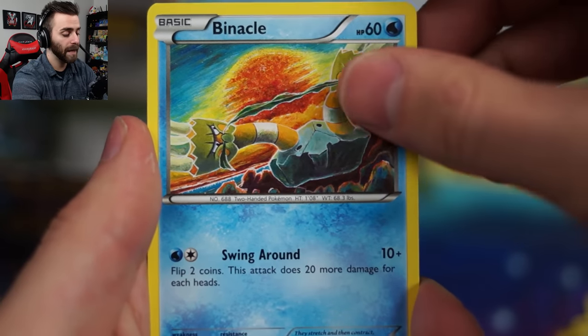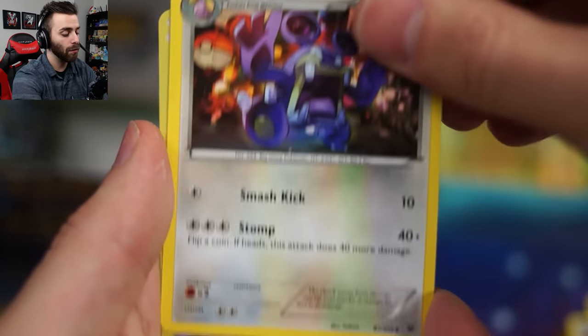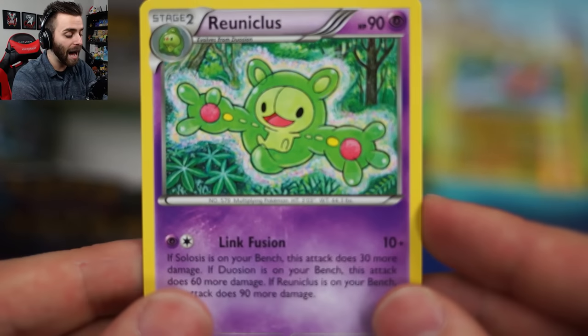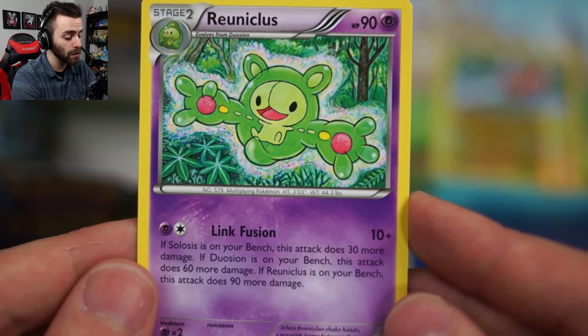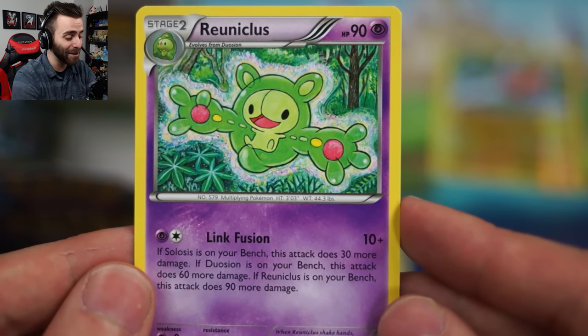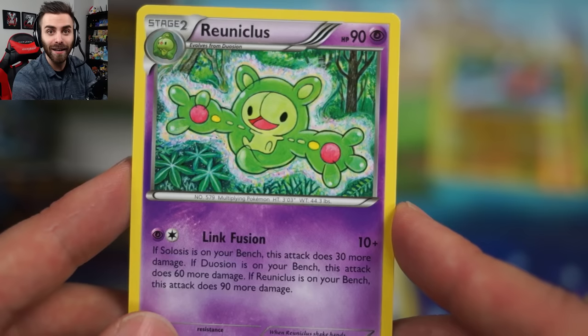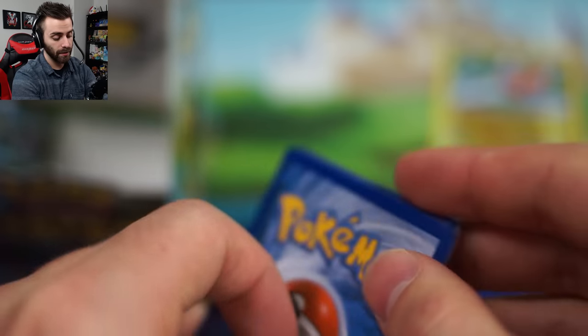Snivy, Snubbull, Binacle, Meowth, Jigglypuff, Wormadam, Kabuto, Loudred. Bronzor is our reverse foil in the pack, and our rare in the pack is Reuniclus Hard Body. This is our first Hard Body of the box! Link Fusion: if Slowpoke is on your bench, the attack does 30 more damage; if Duosion is on your bench, 60 more; if Reuniclus is on your bench, 90 more damage. That's awesome - you could have all of them! How much can this do total? 190! You could do 190 without any buffs - give it a Muscle Band, that's 210. 210 is taking out most things. I would try to run that deck!